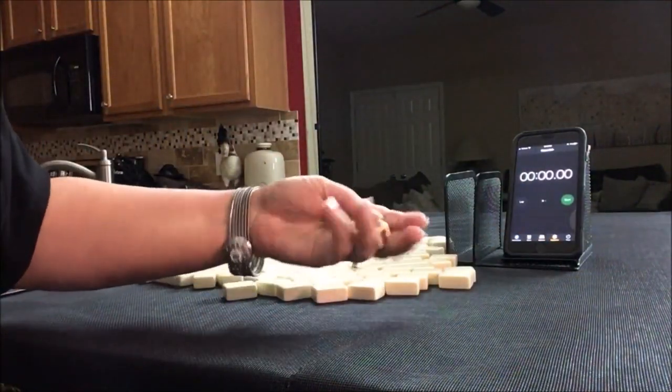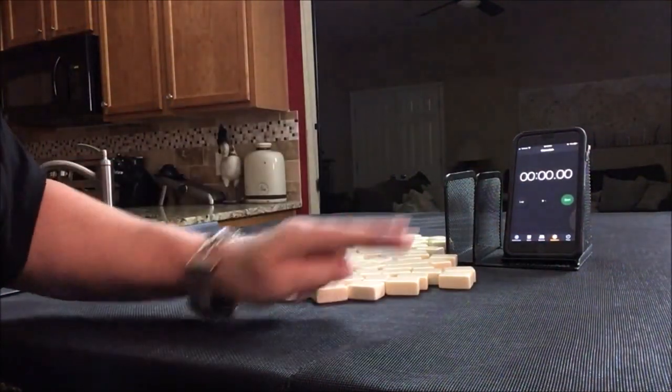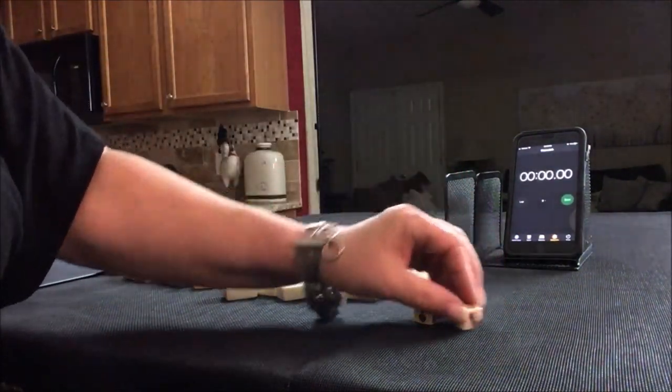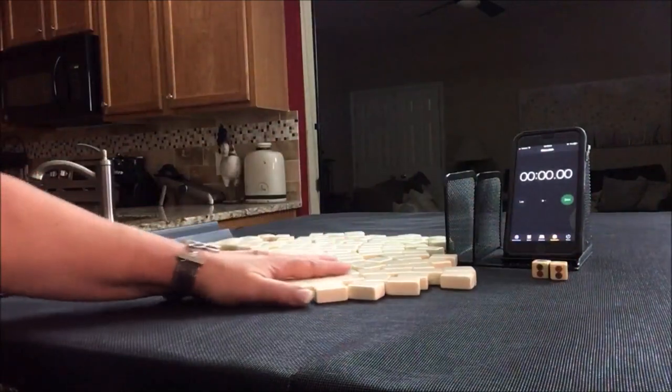We're going to roll these dice to see which player we are. Odd will be player one, even will be player two. I rolled a six, so we're going to be player two. I'll get 27 tiles.